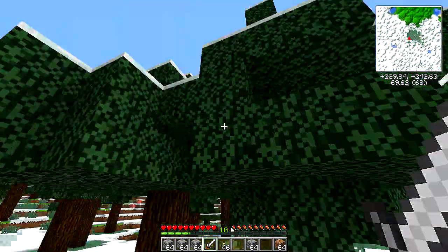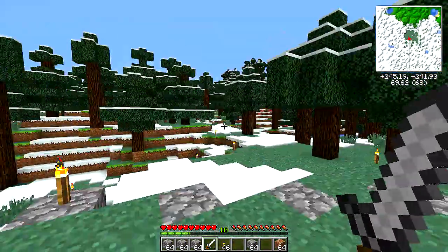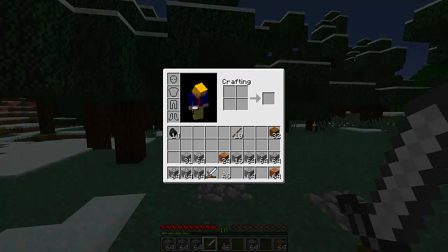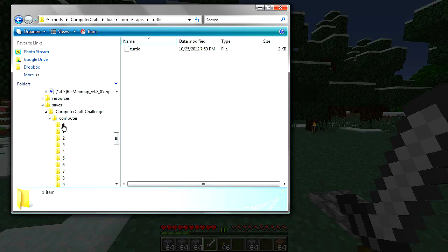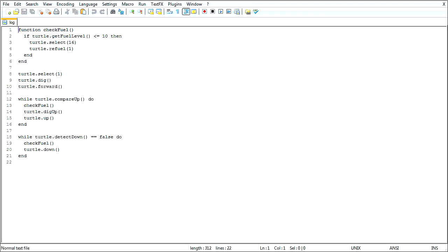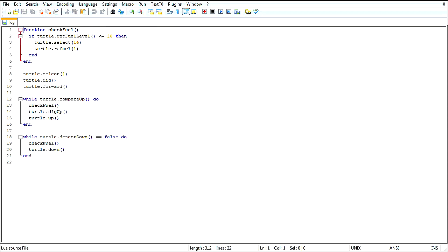So let's go ahead and edit the logging program. Fuel's not much a concern anymore, so I don't really care if he goes those couple of blocks higher into the tree. I don't want to have to keep readjusting his inventory, so we can come right down here to the save file, computer number zero — that's sidekick. I have Notepad++ installed.